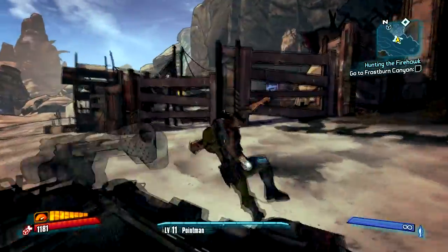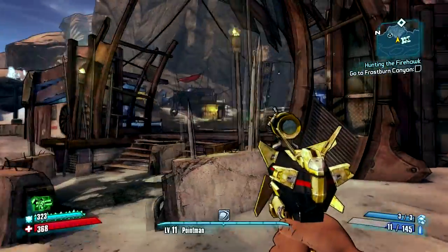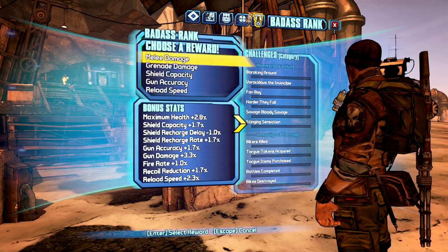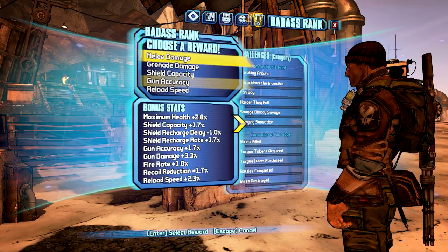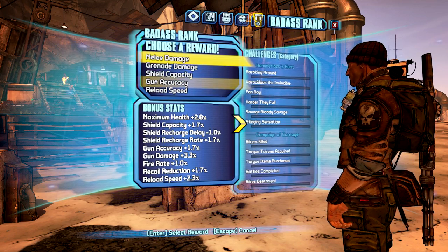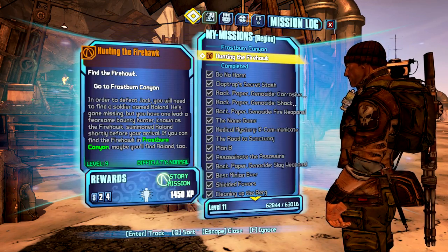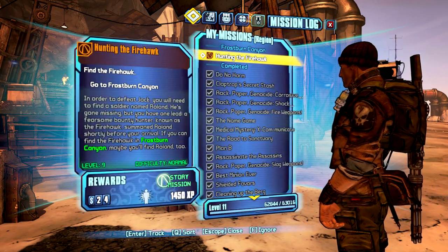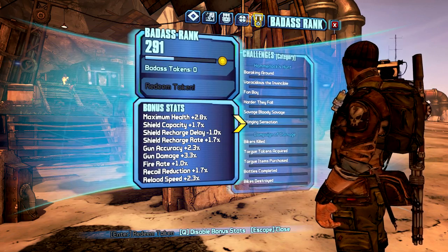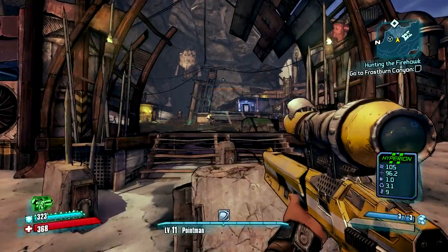Oh, I do got to go in there. I was going to say I don't want to go in here if I don't have to, but it looks like I have to. I just got one of these things — it's got a badass token going. Accuracy or reload speed? Let's go accuracy. I think I want to max out my reload speed. Reload speed, gun damage, and maximum health are going to be my main three, followed by accuracy and recoil reduction. Let's get a sniper going now.